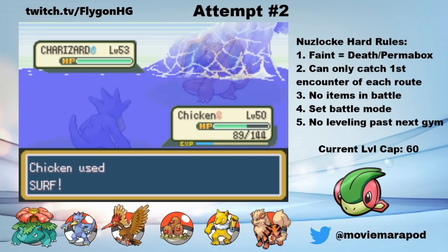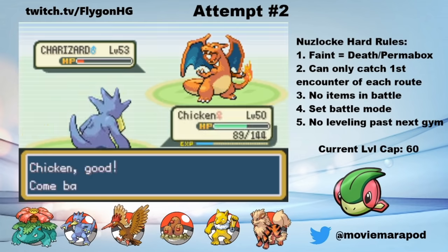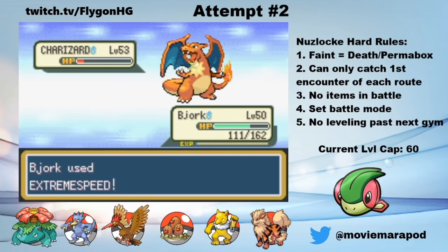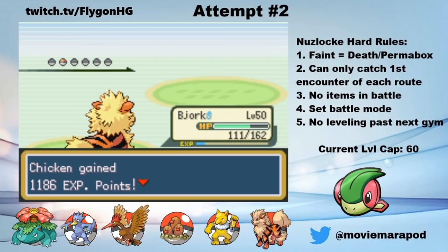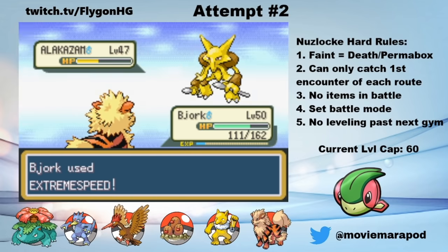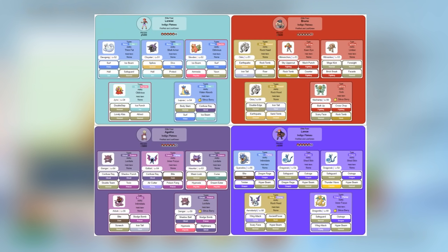Surf does decent damage to Charizard, but now Blaze is active, so I switch to Bjork. Even resisting it, he takes a good chunk from a Flamethrower. Extreme Speed takes care of Charizard, and lastly, a Flamethrower plus Extreme Speed takes out Alakazam before it can get off a Calm Mind boosted attack. Butts 2 is done.